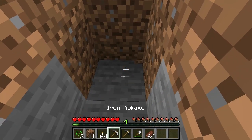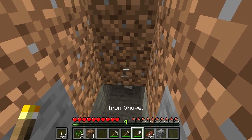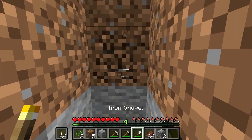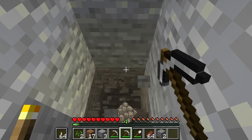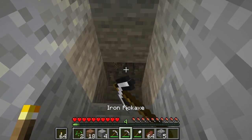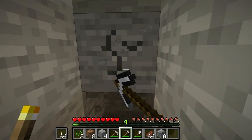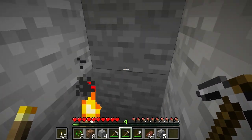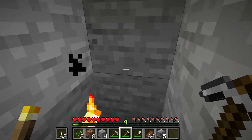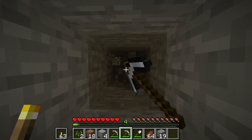I like to put torches in that spot right there. You can just keep digging down as much as you want, but coal you can find anywhere on any level. But if you go down below level 13, then you get a lot of the good stuff like redstone and diamond. Otherwise you just go and start mining into the earth.